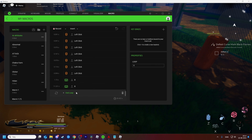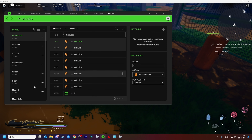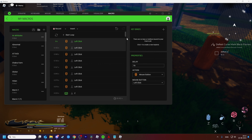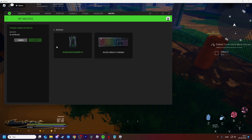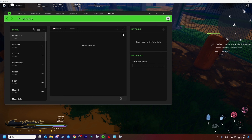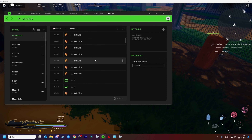Here we go - place one, 10,000 loops, and let's see how this works. I'm going to delete this key and use my mouse instead. To key bind it I'm going to use Scroll Lock - save. Now I'm just going to hit the Scroll Lock button and it should keep doing this automatically.